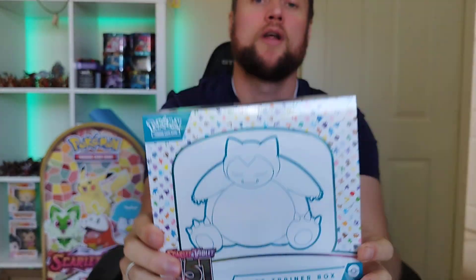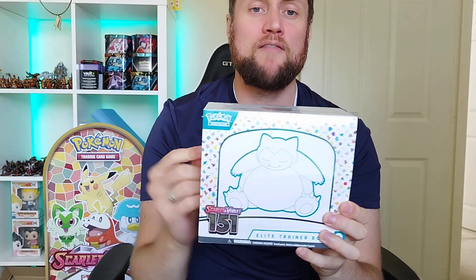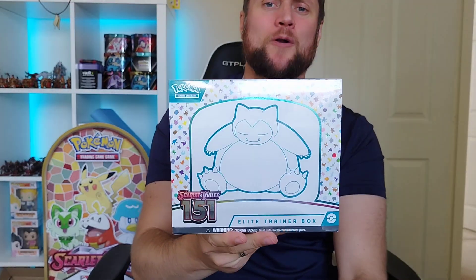A lot of people have been doing reviews on this but I've managed to get my hands on it today. This is release day for Scarlet and Violet 151. So we're going to crack into this, have a look at the promo, look at all the content you get and see if we can pull some of our original friends from 151 from Kanto. What can we pull? Stay around and find out.